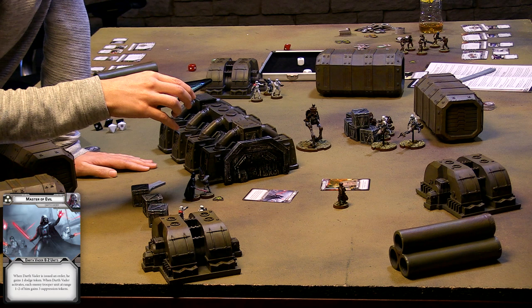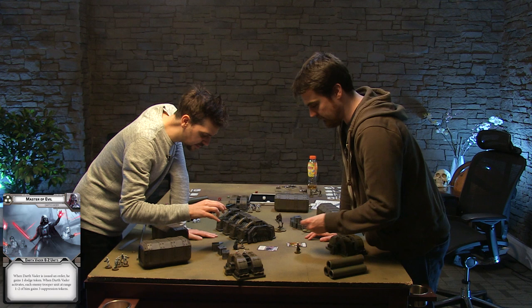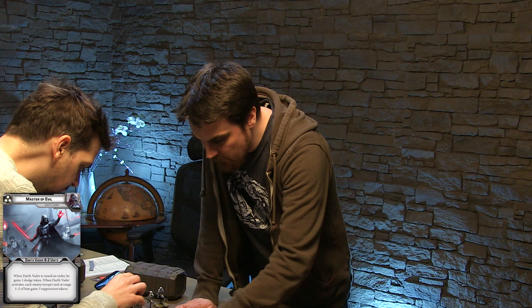Luke's already got a suppression token from where I melee attacked him last time — yeah, which I forgot to put down at the time. This is a nice little battle here. So you've got your dodge token. You've got your cool Master of Evil artwork.